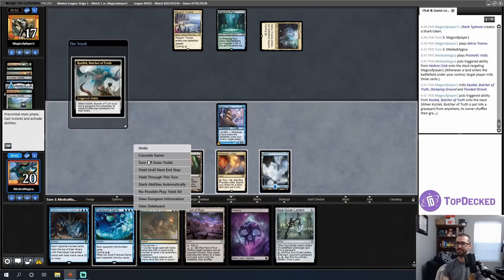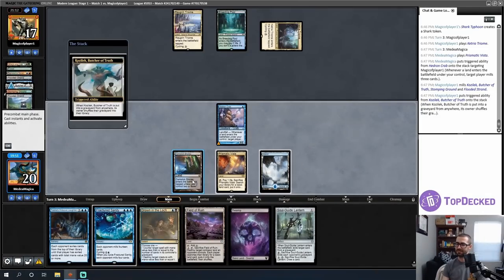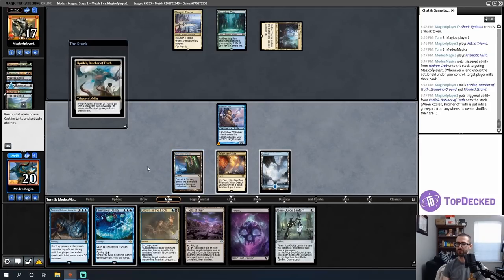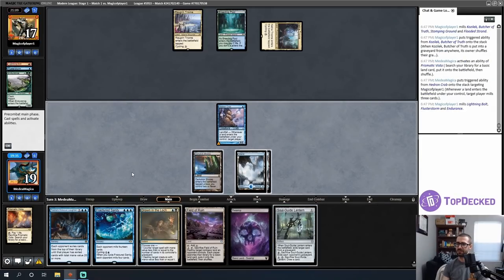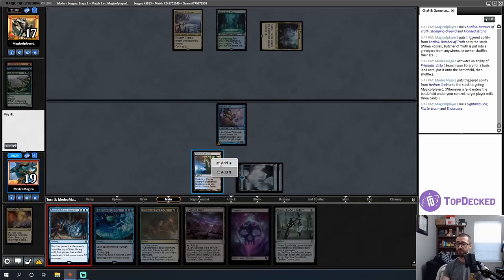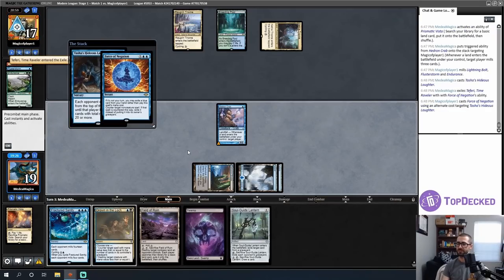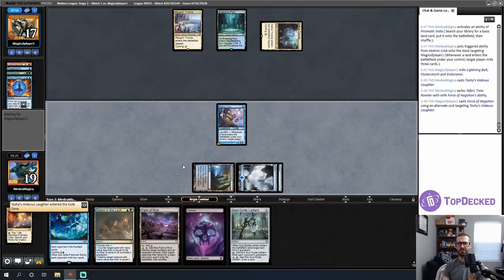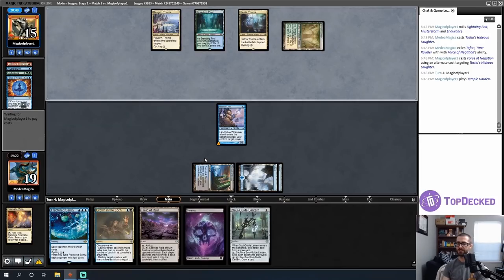Apparently mill is popular enough that Surgical Extraction is sideboard tech — now I know. I'll have to do a little extra work. I wish I'd known that earlier because I could have played Soul Guide Lantern on a previous turn to play around it. There are Endurances too, which were not in game one. Mill is a serious public enemy. There's also a Force of Negation — this matchup got significantly harder in both sideboard games.